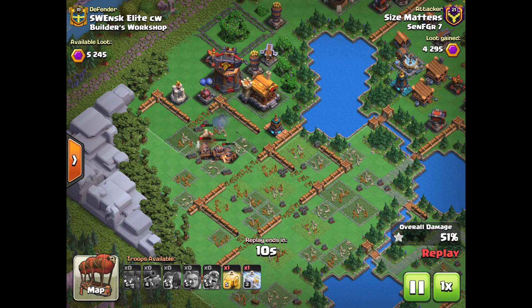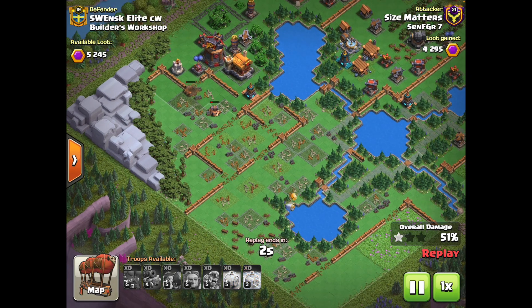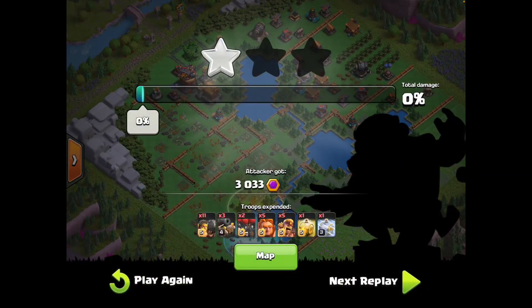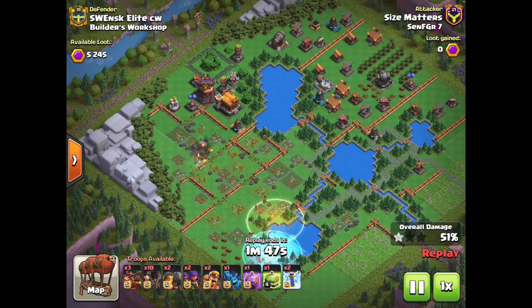Look at how far my troops have pushed. I still have a heal spell and frost spell in the troop bar, and I'm actually not going to use any of them — I'm going to try to swag all my spells over the course of two attacks. Those Giants and Raids tanked for the Raid Carts, and they pushed through over half the base on the first attack. It's just a matter of technique to finish off the base from here.